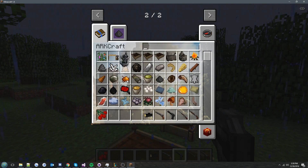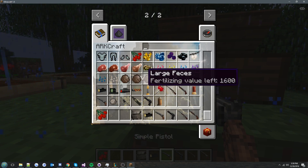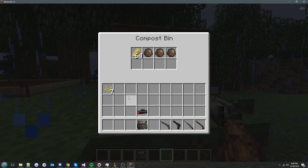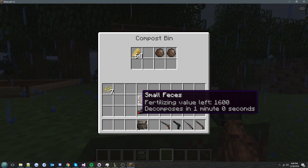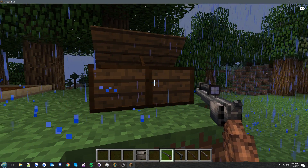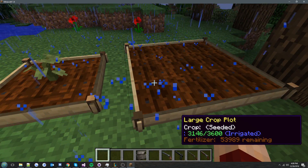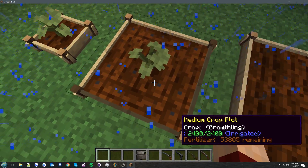For the compost bin, you put in some pieces — about three — and 50 thatch, and it takes a while to compost into fertilizer. If you look here, outside the bin it decays in about 50 seconds, but inside it says 12 minutes and 55 seconds, so it makes things decay much longer. We'll add this behavior for berries and other items too. The plants here are already great — they're going to output fruit soon and the fertilizer level goes down over time.